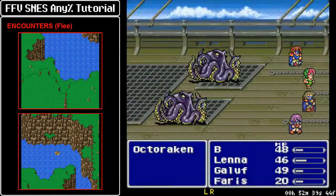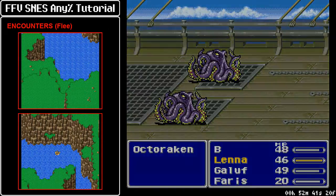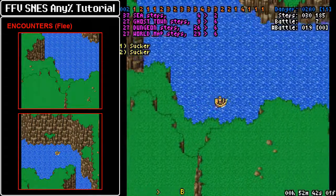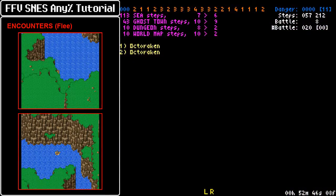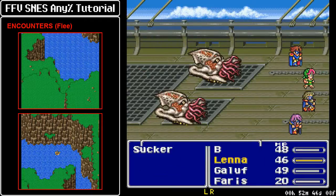This is exactly where you want the random encounter to happen, which means we are on the understep route, and we're going to get an extra one after the patch of grass over here. And that's that for our step manipulation.